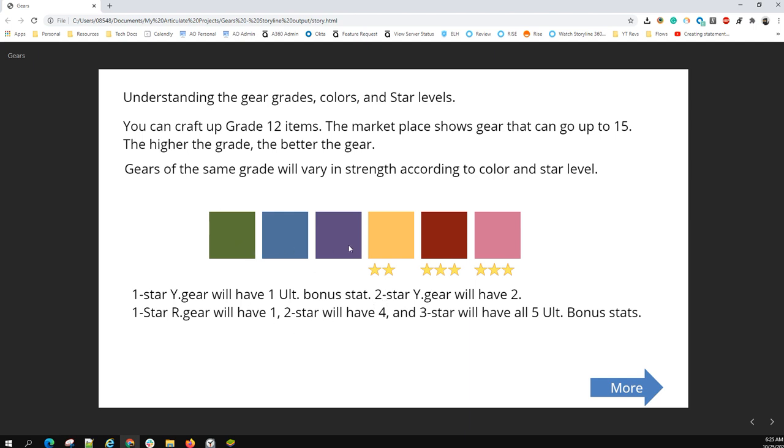Green, blue, and purple are pretty much trash at a certain point in the game — feel free to feed them to Sheepy or sell them off. Yellow and red are basically your bread and butter mid game to end game. This also denotes how many ultimate bonus stats will be awarded to a piece of equipment. So if it's yellow, you'll have one bonus stat for one star gear, two bonus stats for two stars.